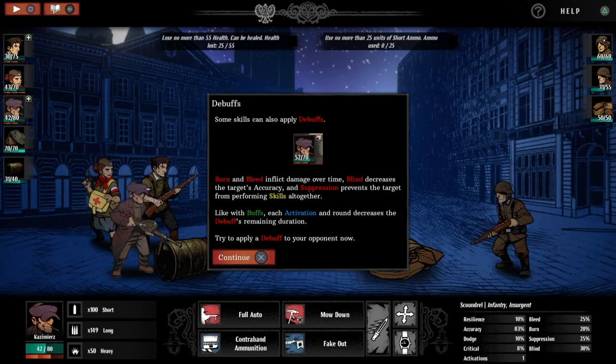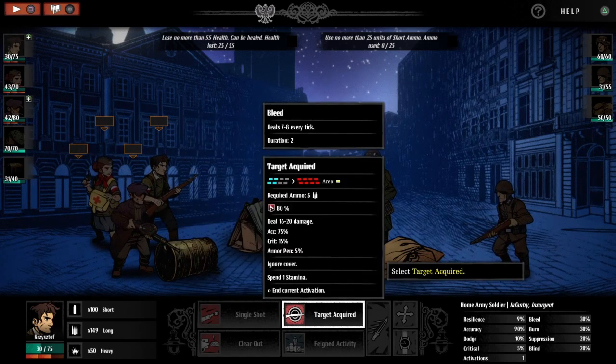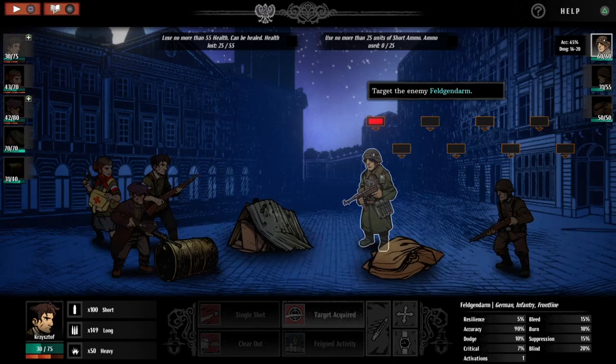Some skills can also apply debuffs. Burn and bleed inflict damage over time; blind decreases the target's accuracy; and suppression prevents the target from performing skills altogether. Like with buffs, each activation and round decreases the debuff's remaining duration. Try and apply a debuff now — 80% chance to apply bleed.